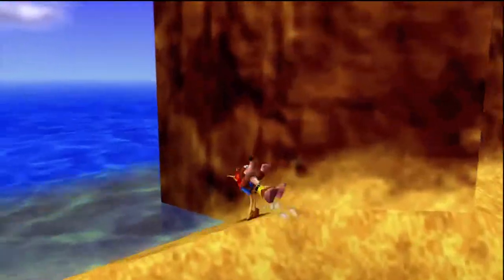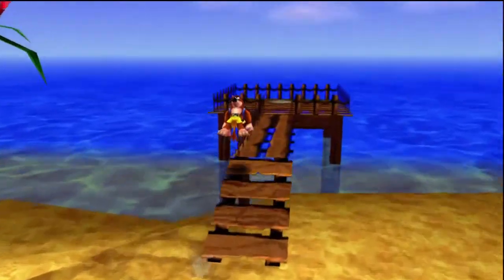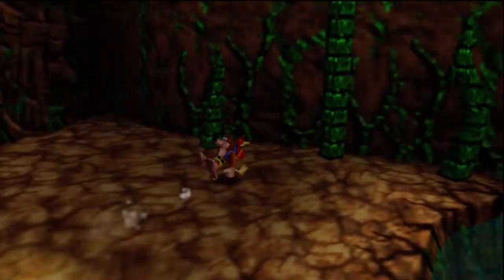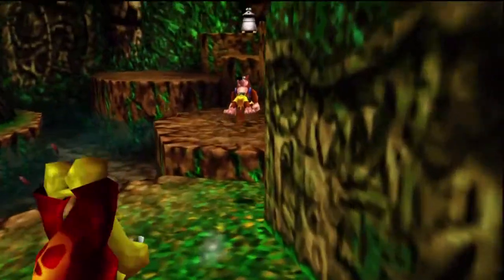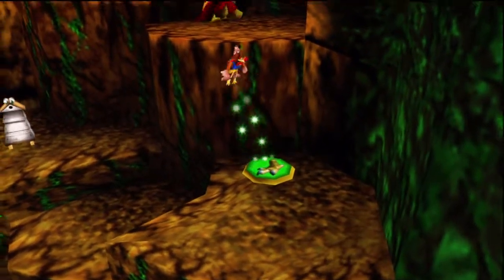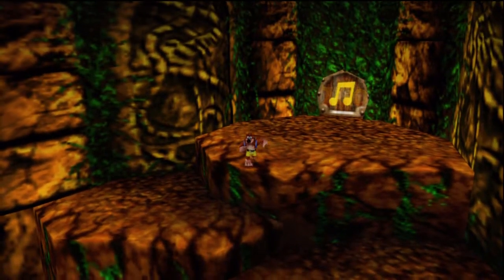Alright. So with that, now that we opened up Freezy Peak and almost 100%'d Bubble Gloop Swamp, I think that's a good note to end on for this episode, guys. Thank you for watching, and in the next episode I will show you where we'll be going. We'll be going up here, jump up here, avoid the bad guy, and we'll be going through that 260-note door right there. See you guys in the next episode — thanks for watching.